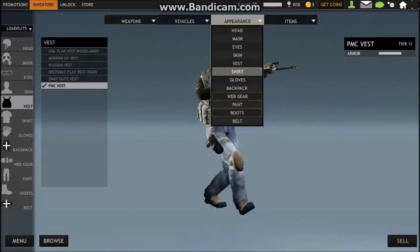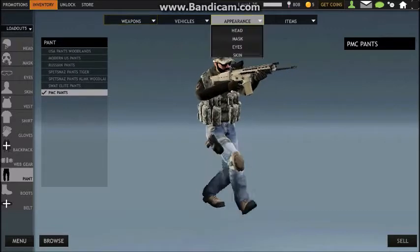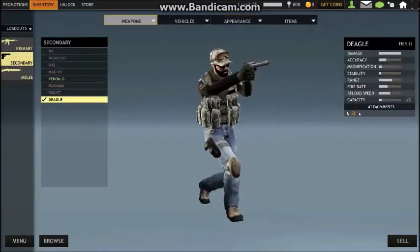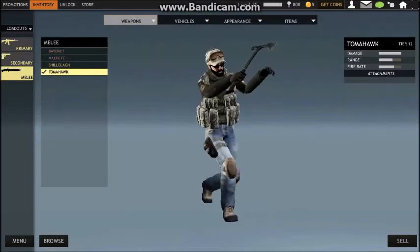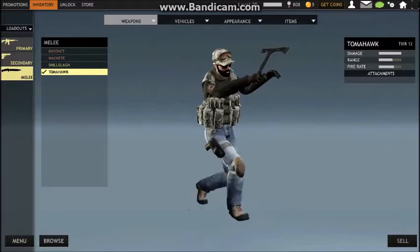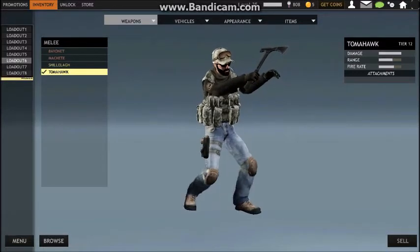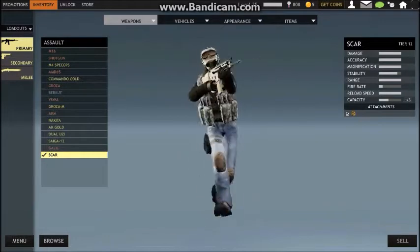It comes with all these clothes here. I think the bundle looks pretty cool, and the Scar looks really cool. It also comes with the Desert Eagle, which is a one-shot kill to the upper chest. And the Tomahawk, which has the same stats as the Machete class weapon — but if you want something a little flashier, yeah, you got a Tomahawk.